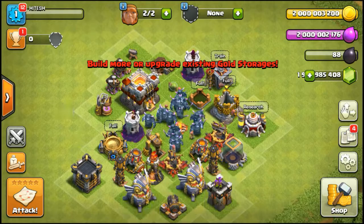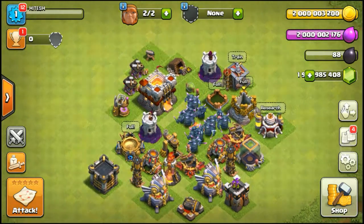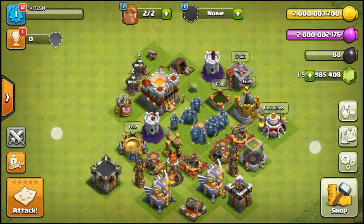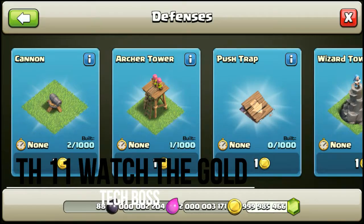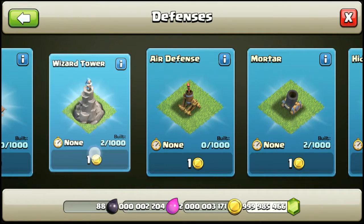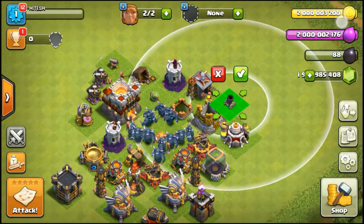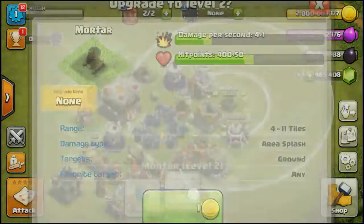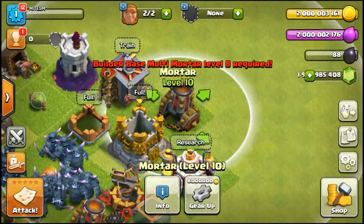This is Town Hall 11, guys. So Tower 11 — and here I will give you one example to show that it's hacked. Wizard Tower — you can see two million gold to build. We take this mortar and you can see the gold. So guys, here we have the resources.